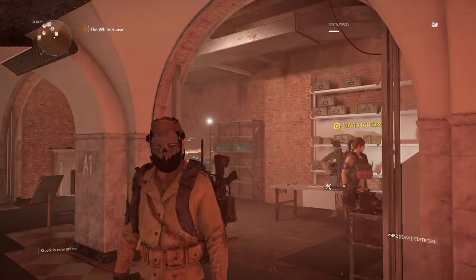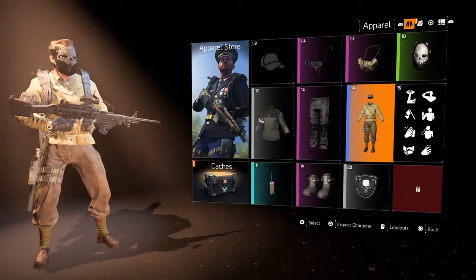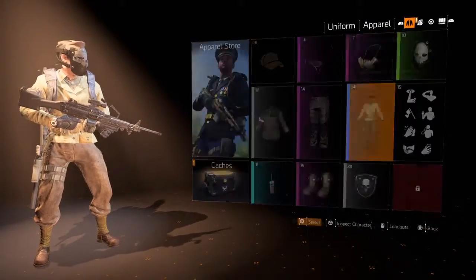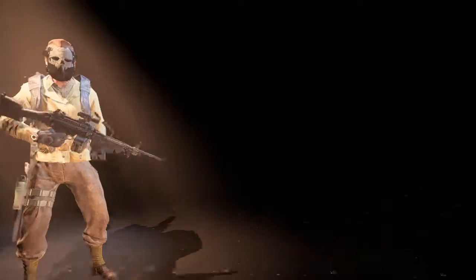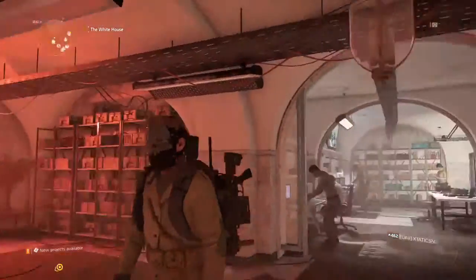Completing the side quest will also give you this outfit — you won't have to craft it, it'll automatically go to your apparel tab in your inventory. You'll go to the outfit tab, which is right here, and right next to your specializations there'll be one called the Retrofueled Uniform.